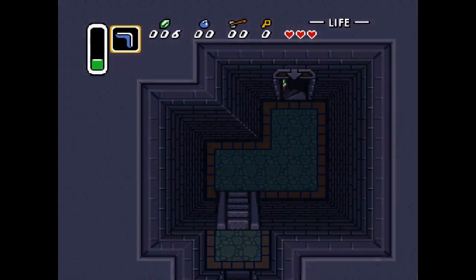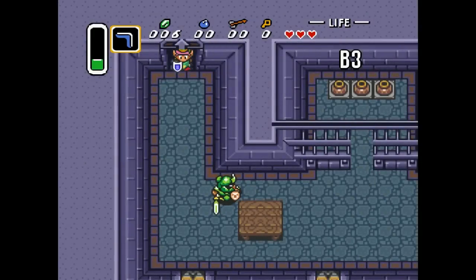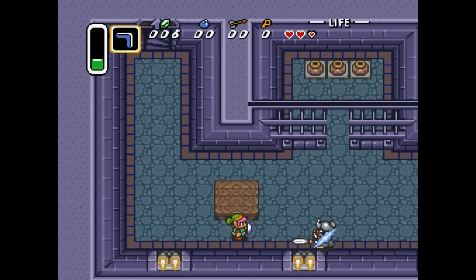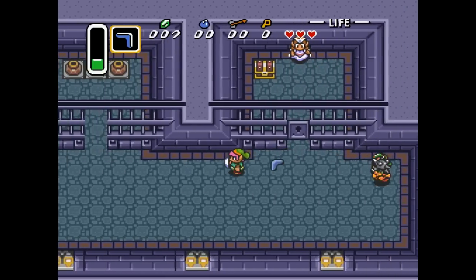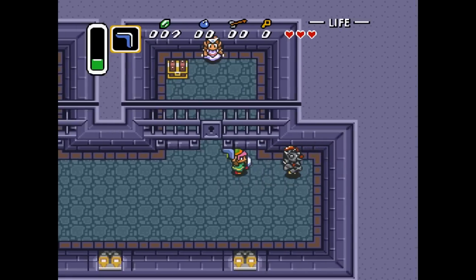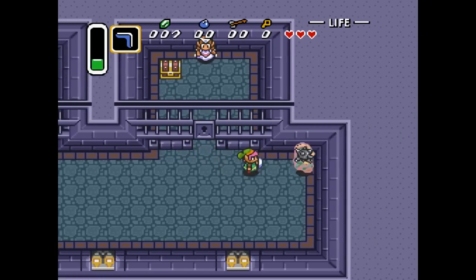Now we head down to the dungeon to get Princess Zelda — I almost said Princess Peach; this is not Mario. Pressing Y, we use our item and we encounter what I'd call a first boss — Mace Knight. It's not really what I'd consider first boss material; he's just harder than normal enemies.